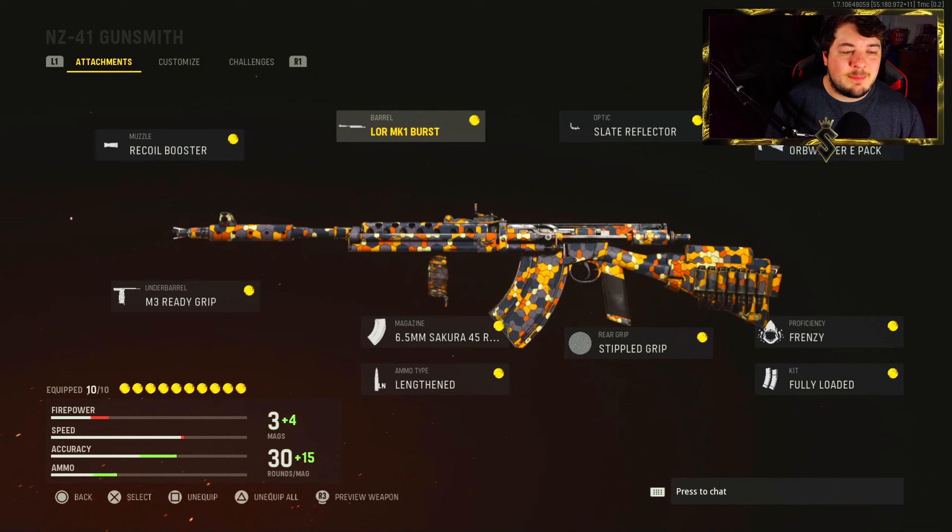Right here we have my Burstfire NZ41 class setup. Overall this thing's pretty decent. It's not a weapon you want to play extremely fast with, but the recoil is almost non-existent. The accuracy is absolutely insane and I really did enjoy using this weapon. It is quite good, but you're going to need to run this class setup. It is not a weapon you can just push and play extremely aggressive with like the Intra Burst — that one you can play aggressive with if you put the right attachments on. This one, not the case at all.